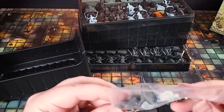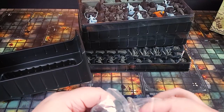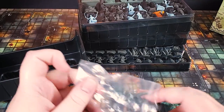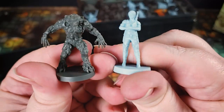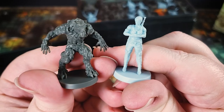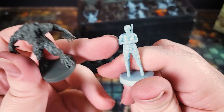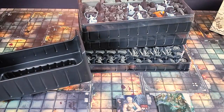We actually somehow missed the elf ranger slash werewolf hero — for whatever reason his pieces are not in the main figure box. That's just the werewolf and our other hero — I wonder why these two weren't in the main box. Anyway, that's it for the stretch goals. Next we'll look at the Runes of Ark Inspire expansion.